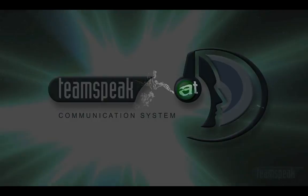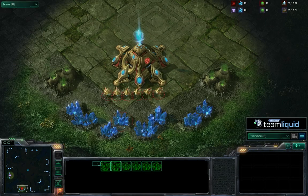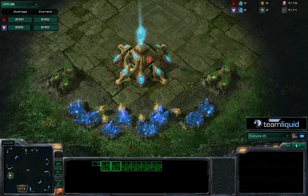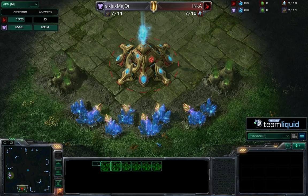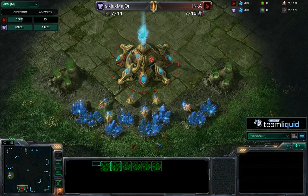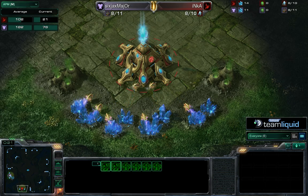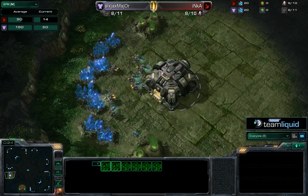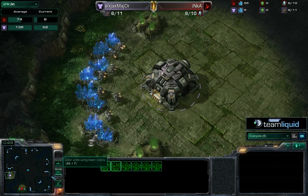Welcome back everyone to the TL Open number 16, sponsored by TeamSpeak. We're over here in set number two on Shattered Temple. Choosing the pink Terran at the nine o'clock is Six Jacks Major, down zero to one against free agent Inca in the red Protoss. As mentioned, they're close by air, which opens up a lot of dropper opportunities for Six Jacks Major.